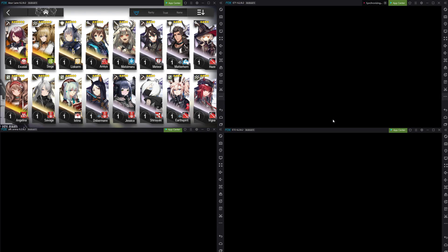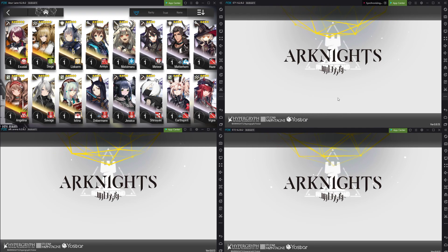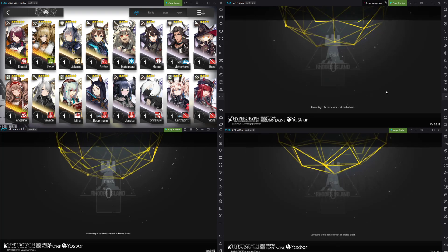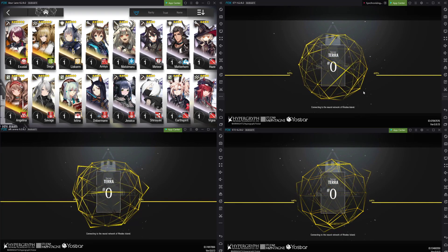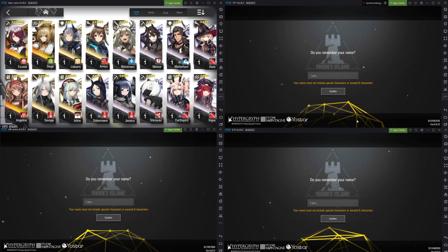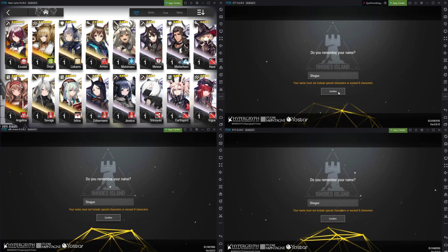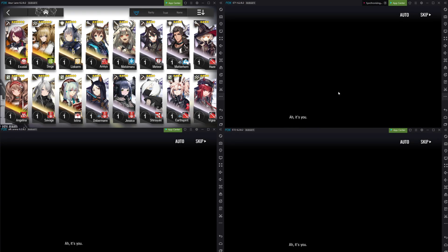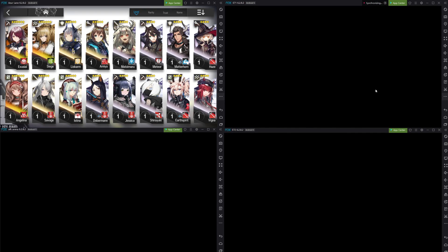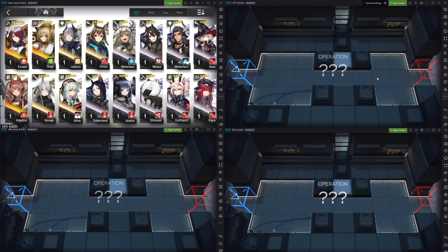I'm not going to be synchronizing my clicks on the first one, so basically what you can do is just hit it — boom — you have all of them going. Now you're gonna want to log in as guests. You can use the same name over and over and over again, it really doesn't matter whatsoever, because your ID is actually what associates you with anything. So we're just gonna do Shogun, put this in here, confirm across all of them. Obviously if you don't have a beefy computer that can do this, you can just do this as a single device — it's still gonna work pretty much the same way, just a little bit slower.